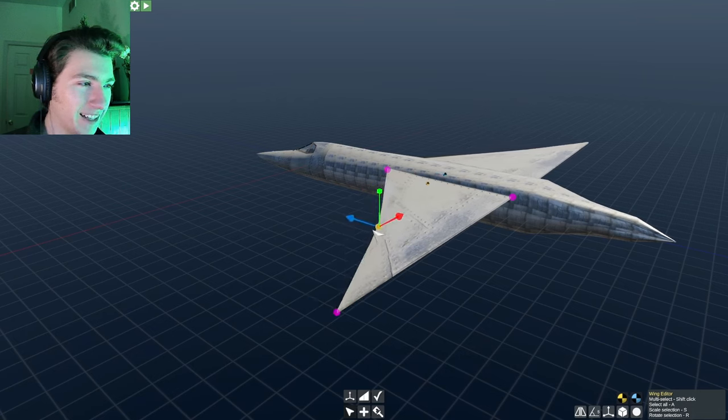Now we're going to add some very important features: control surfaces and a leading edge. Right now the front of the wing is just a brick — not great for aerodynamics. Wings have these wonderful things called leading edges. Click on the wing, go to the right side, click 'Leading Edge,' then select 'Standard' — now we have a pointy edge. Think of it like this: if you had a block of cheese, would you cut it with a hammer or a knife? We're going to cut it with a knife. Note that adding the leading edge does affect your center of lift.